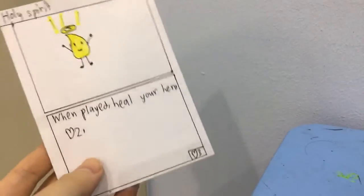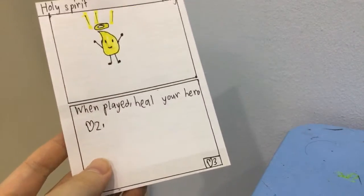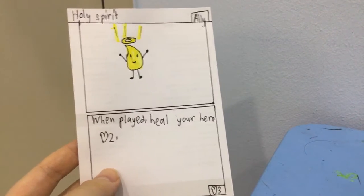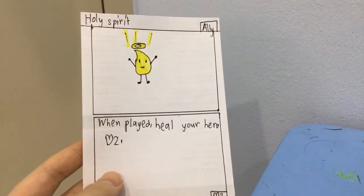Holy Spirit. When played, kill your hero to health. It has 3 health and it's an ally. Now hero cards will become heroes. They all have the same health except for some, but I'm not going to talk about it.